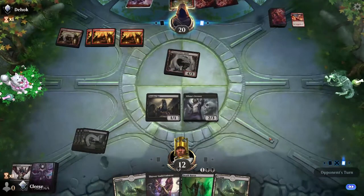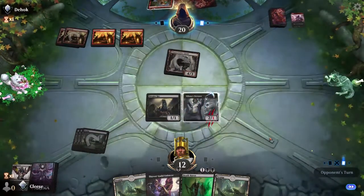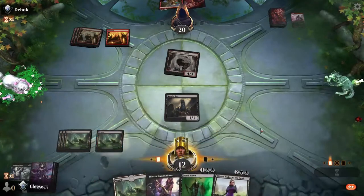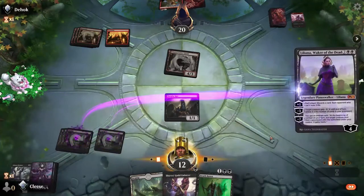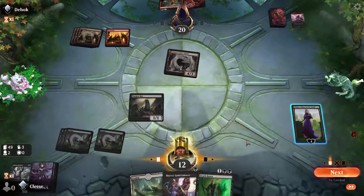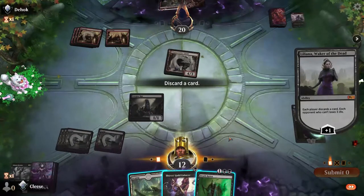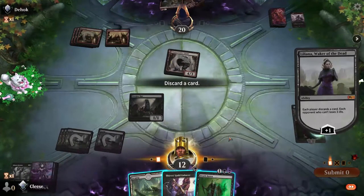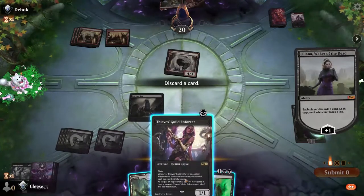He's got a Shock — you're gonna shock my face. You must have something. Double Shock — alright, that was fine. I think I do this. Let's see how many I have in the deck — only two. Let's discard a card. Thieves Guild, you're going.